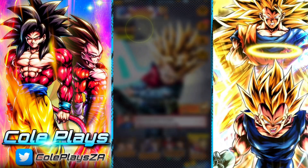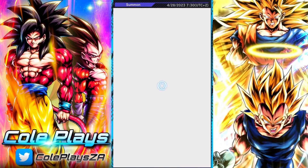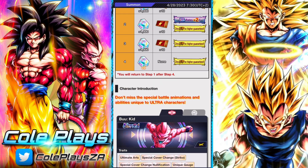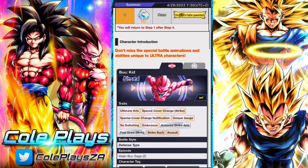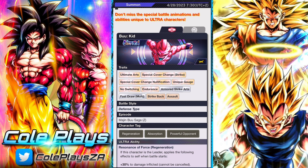Good day and welcome back to another DB Legends video. In this video we are going to be taking a look at the Ultra Kid Buu that has come to DB Legends and whether you should summon for him and just how good he looks like he's going to be. The Ultra banner has the standard format: three steps of a thousand Chrono Crystals and then one free summon, with the second step having double rates.